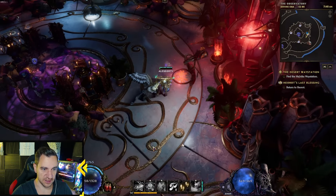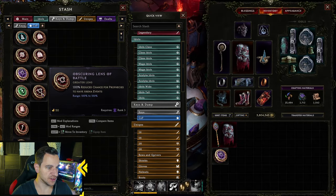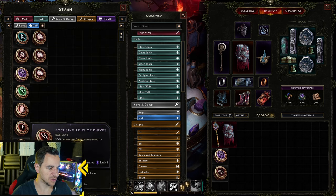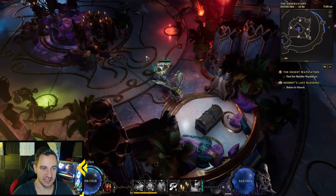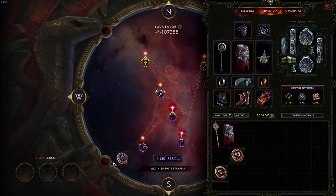I don't actually have enough lenses here, so let's go to the stash — my CoF tab. There's the campaign lens and the arena lens. I accidentally bought a ton of these. Then you hit I to open your inventory and throw the lenses onto the bottom left slot — you can see the EOS lenses down here. You just put them in there.